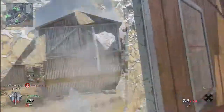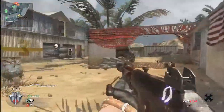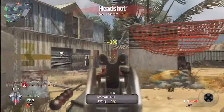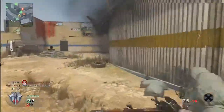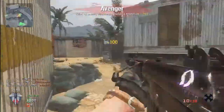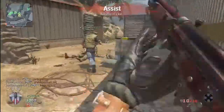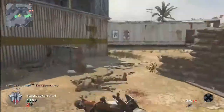I think I'm using Hardline, Steady Aim Pro, and Ninja. I was using Ninja just because I wanted Ninja Pro, but I didn't get it this game. The killstreaks I'm running were really high — I think it was Blackbird, Chopper Gun, and Dogs, and that's kind of why I was using Hardline. I get all three of those killstreaks. And yeah, that's pretty much it in terms of the gameplay.